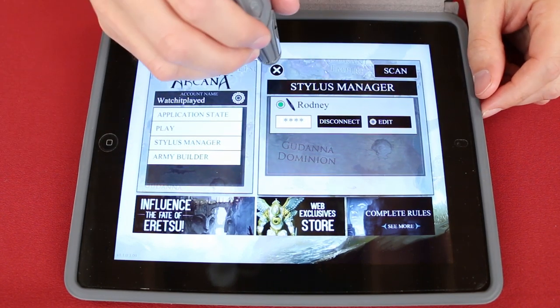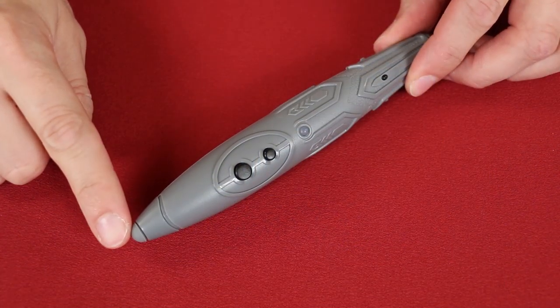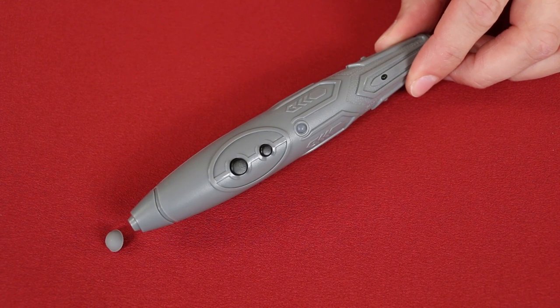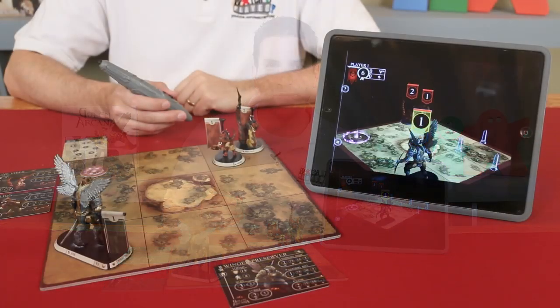This end of the stylus is the conductive tip — you can use it to press on your device's screen in place of using your finger. This other end of the stylus is where the magic happens. It's used to read the game pieces and communicate with the application. It comes with a cap, so be sure to remove that when you're ready to play, or the stylus will not be able to read the components. As a reminder, we won't be going over the gameplay rules in this video, so as I tap on different components and the application responds, some gameplay questions may come to your mind — just hang on to those, we'll cover them all in the next episode.